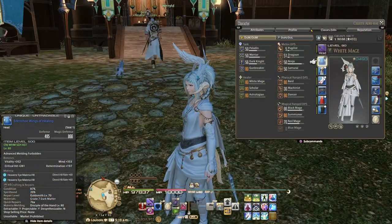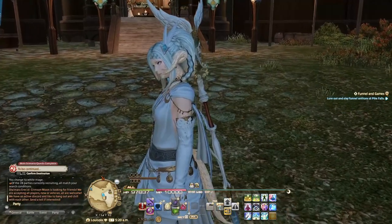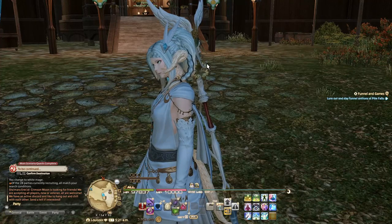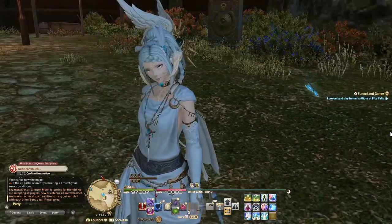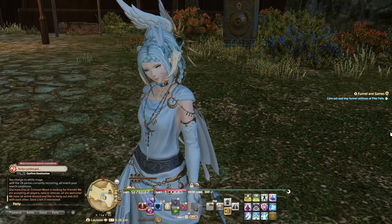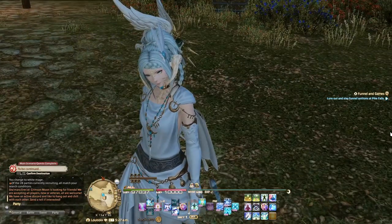I really like the head piece — it's called the Platinum Circle of Healing. I like that the blue obviously catches the blue of the hair, and the blue of the chest piece and everything.